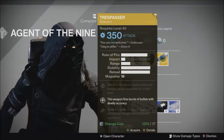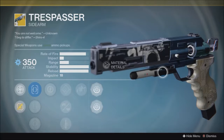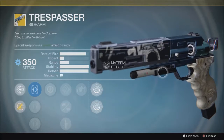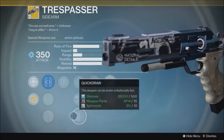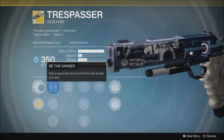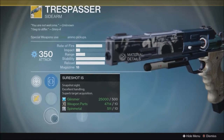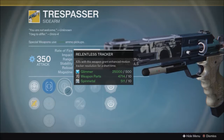The weapon this week is the Trespasser Sidearm — arc damage. With the current nerfs to sidearms and special weapons in general, and the current crucible special ammo economy changes, this is kind of a useless exotic for its perk. For PvE it's fine, but there are much better alternatives. I don't recommend picking it up unless you need it for your collection. The Trespasser was very good in the Crucible until they nerfed special ammo. The weapon fires bursts of bullets with deadly accuracy — much more accurate than most guns. Scope options include fast draw, steady hand, and sure shot — I'd recommend sure shot, probably the best scope in the game. Relentless Tracker grants enhanced motion tracker resolution for a short time after kills.